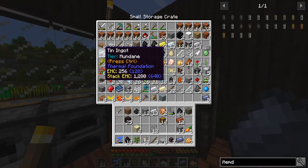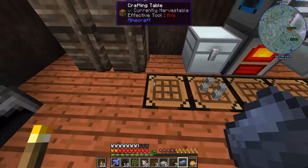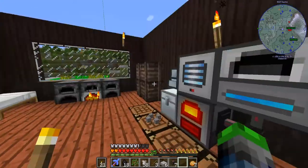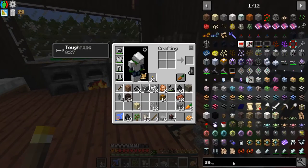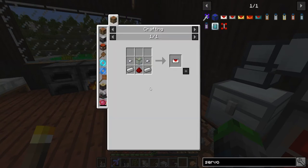We're gonna grab some tin - yes it was tin. Go like so, and we're gonna work on some servos. These are easy to make - glass, iron. We got enough glass so let's make two.